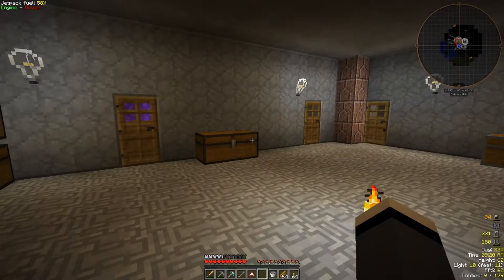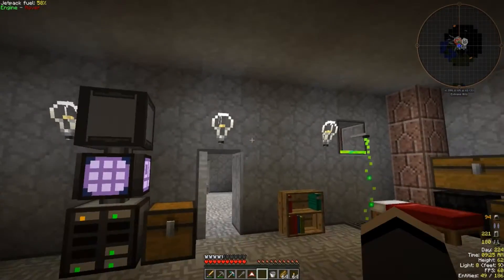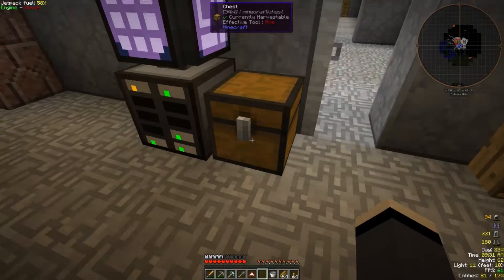Hello everybody and welcome back to Space Astronomy. My name is Wolfhart and today we're going to be working on setting up the NASA room as well as a couple other small things. I've got in this chest everything we need for today.